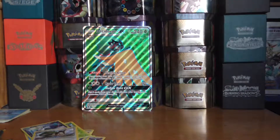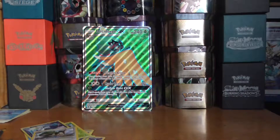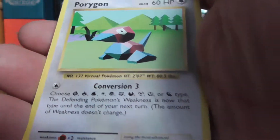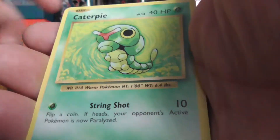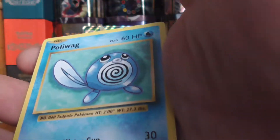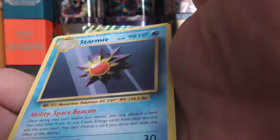Let's hope this can give us some goodness. Devolution Spray, Pokedex, Porygon, Caterpie, Magnemite, Voltorb, Poliwag, Reverse Holo Poliwhirl, and Ace Trainer.